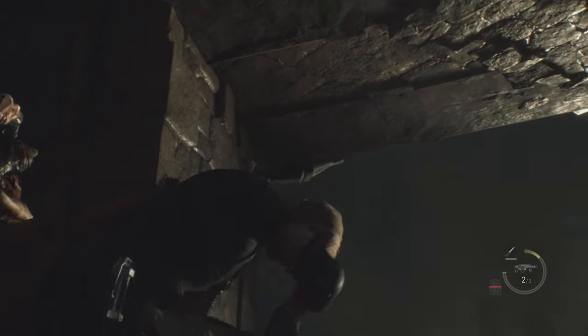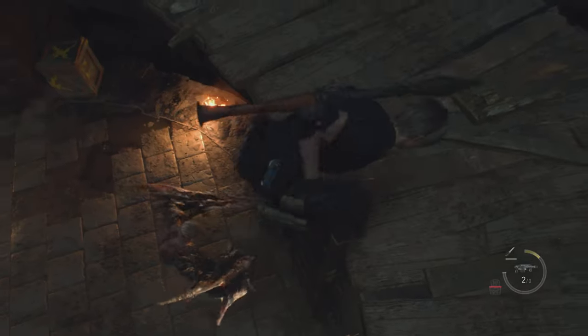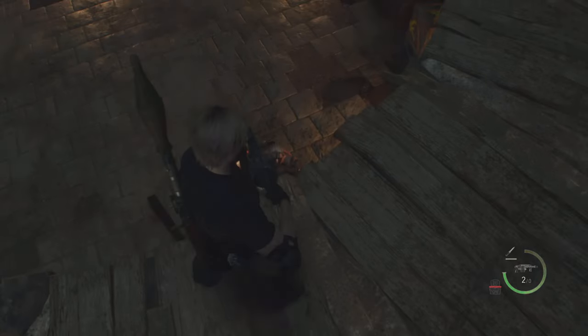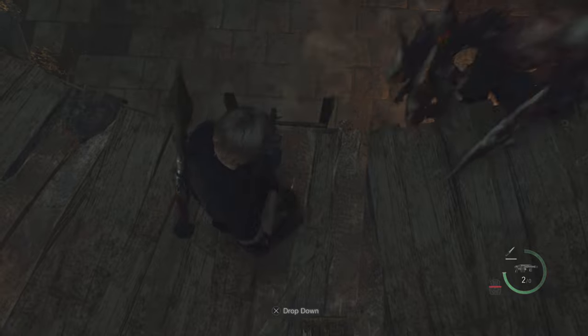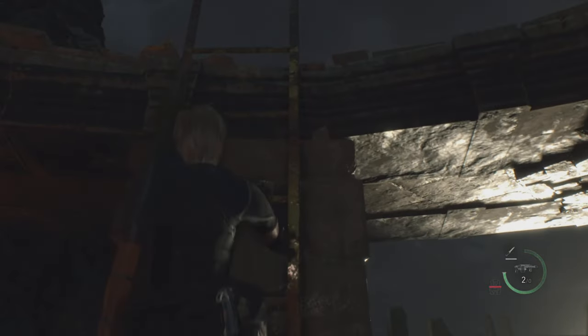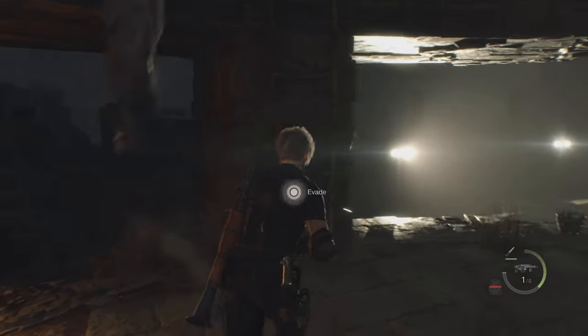You're going to climb up the ladder, get Krauser close to the ladder, then jump down. When he's about to jump down, you climb back up. It works with every single ladder in that area. Get him close to the ladder, jump down, and climb up — it should be pretty simple.